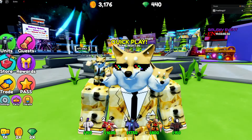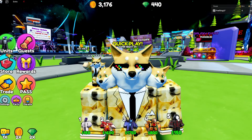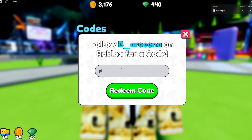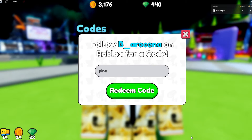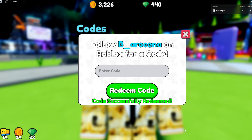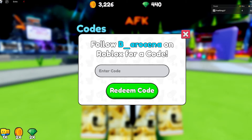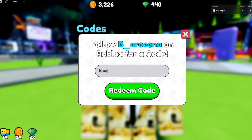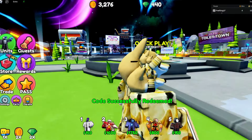We have two more working codes. The next one is 'pine' — I have no clue about the origin of this code or why it's even a code — but redeem it and you'll get 50 coins. The last code on the list is 'blue', which will give you another 50 coins.